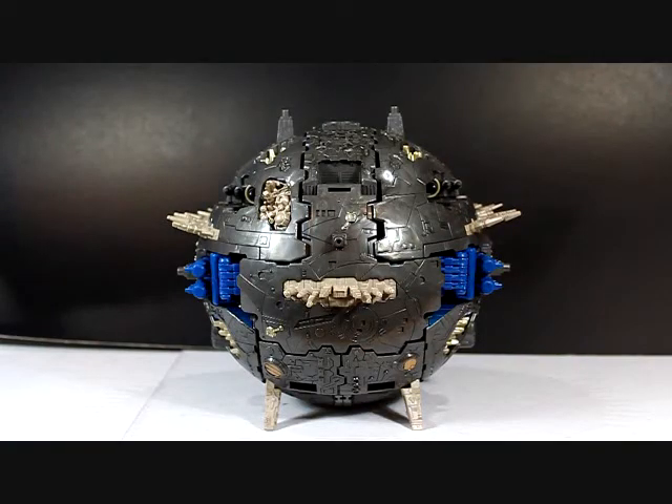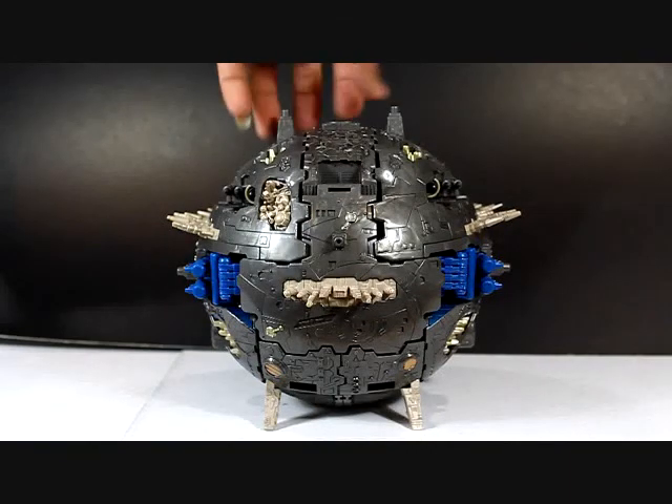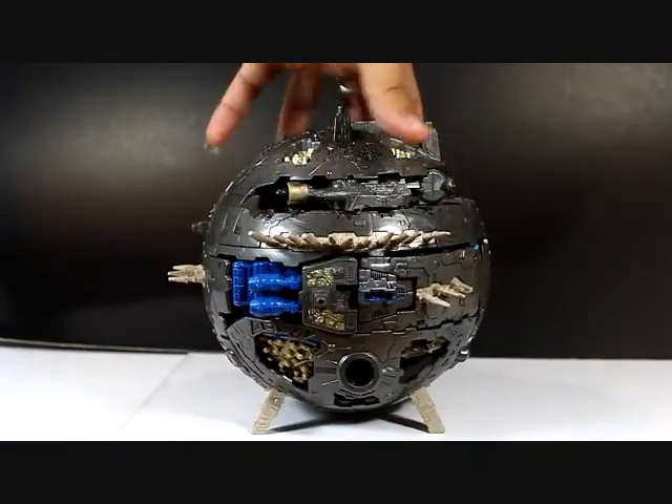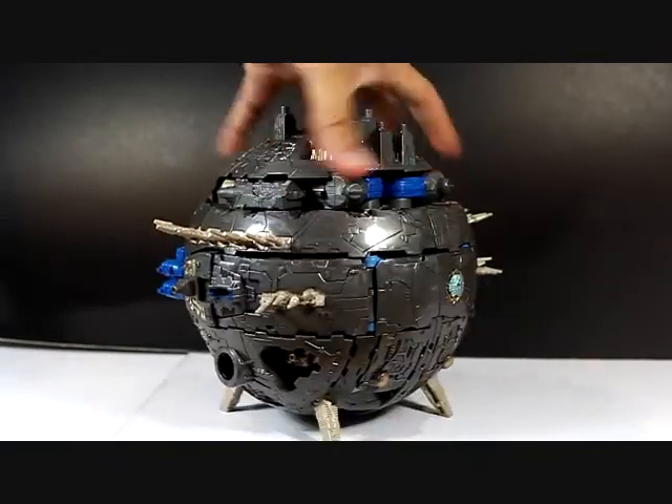So you can see now Primus in his planet mode. You're probably thinking what I'm thinking — this is not what we saw on the back of the box. I'll show this first because I want you to look at this while the picture is still fresh in your mind. You can see his color is very different from what we saw on the back of the box.